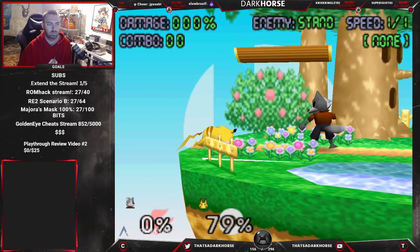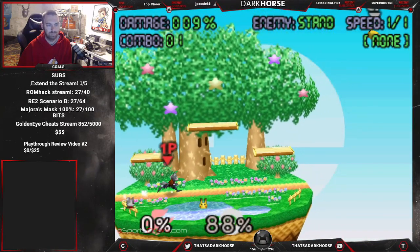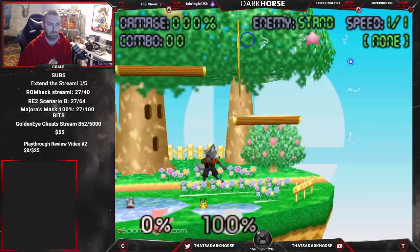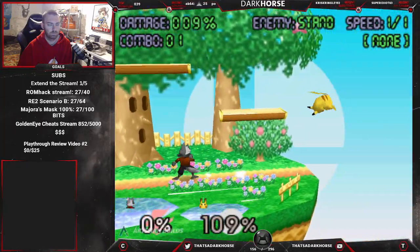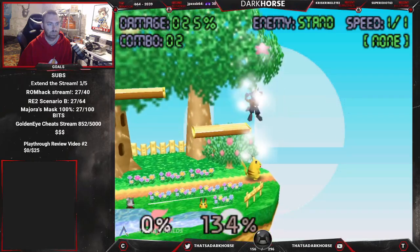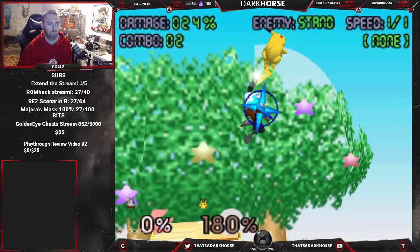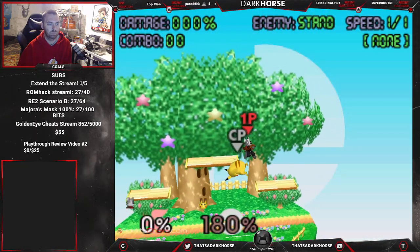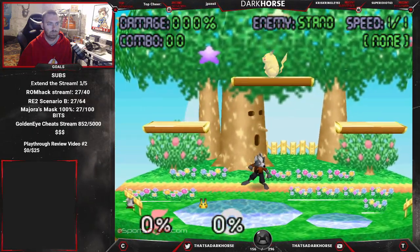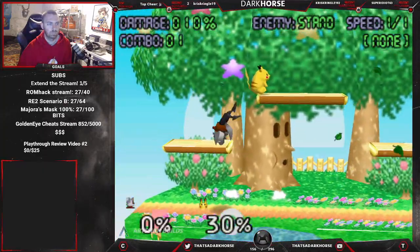Nair is the standard 64 nair. Forward air is not very strong at all, so it's probably used to set up combos. Down air is a spike — looks good. Up air is probably not super strong; Pico was at crazy high percent there. Up air kind of seems like forward air with similar knockback — mostly to set up combos and stuff.